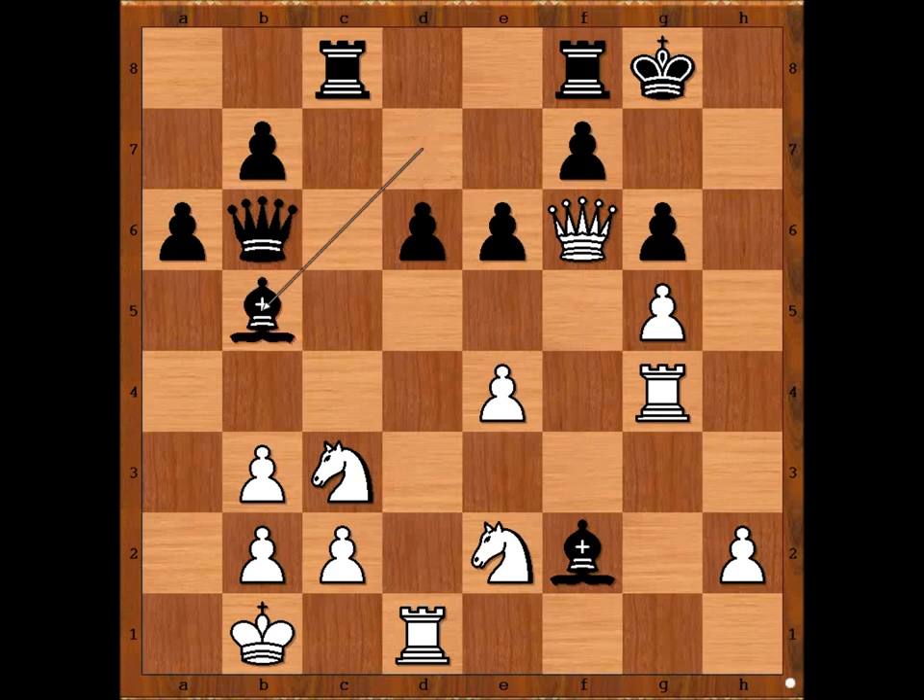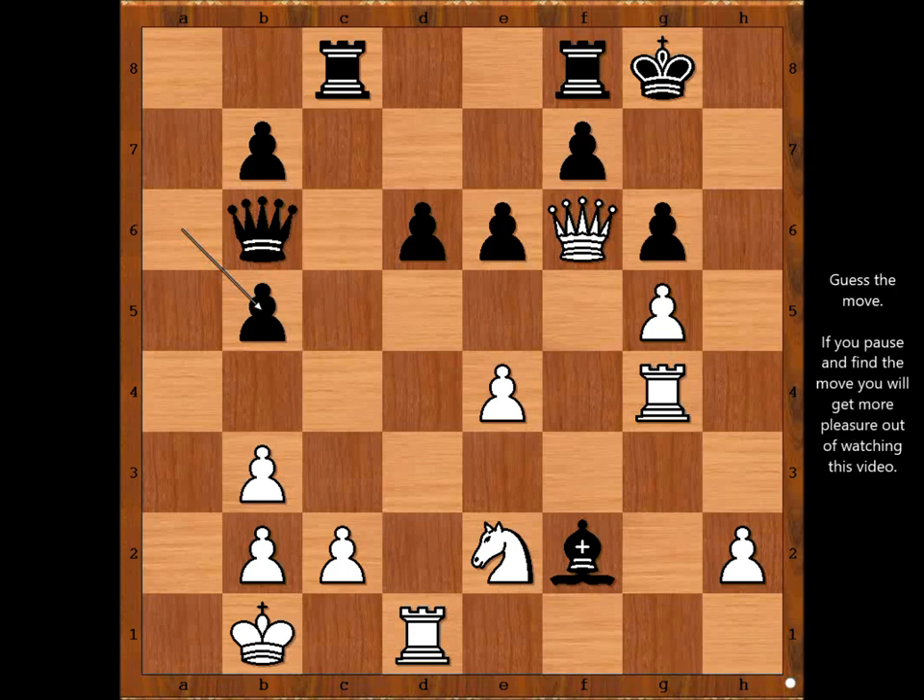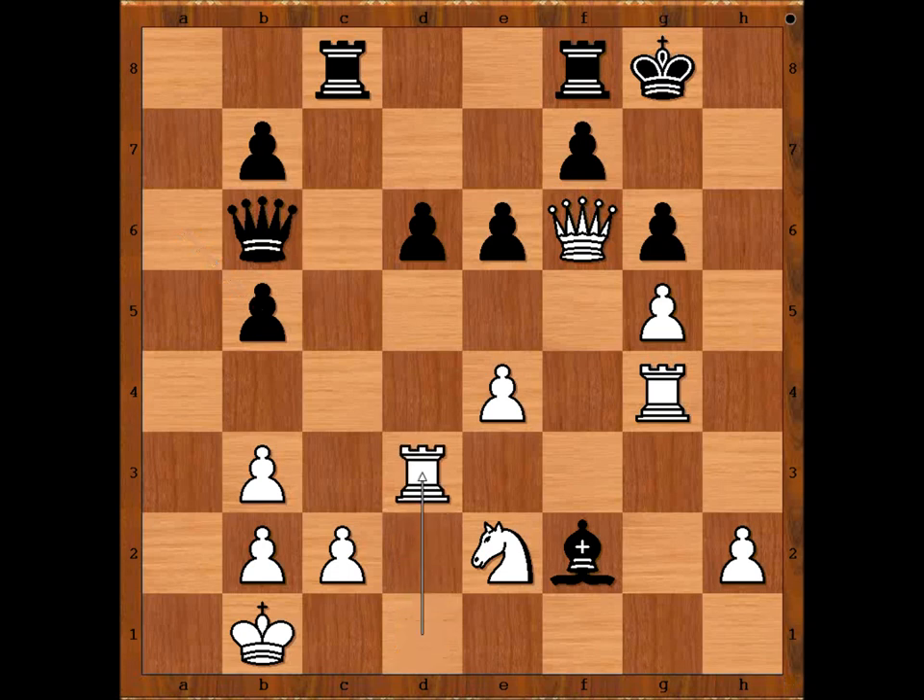Bishop to b5, knight takes bishop, pawn takes knight. White to move — play the move, and black resigned. Can you guess the move? Rook to d3 — this is such a precise attack. Threatening rook to h3, rook to h8, or queen to h8, checkmate. Black resigned in view of this continuation.